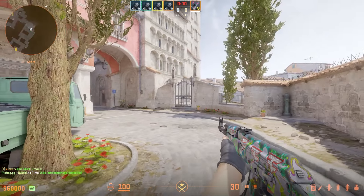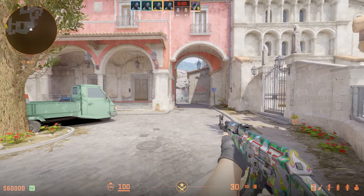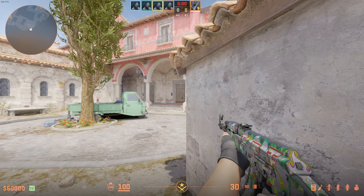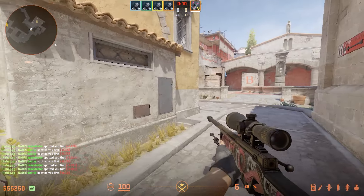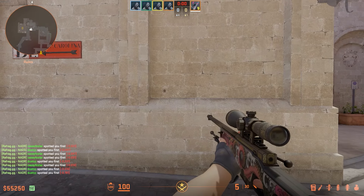I find this spot very underutilised. If you're in a retake situation and you want to save against a B attack and you find that CT's smoked off, you can hide in this corner right here. As no one ever checks this, you can easily have trigger discipline, letting multiple enemies pass just to finish them. Also on the CT choke point on B's side, you can shoot through this wall into church with an AWP.